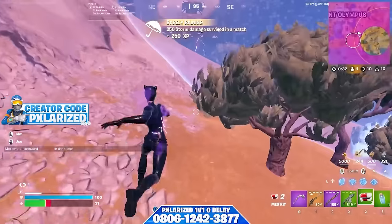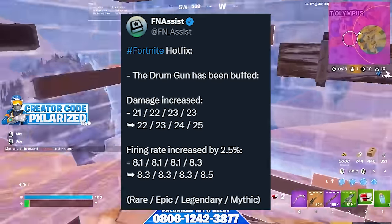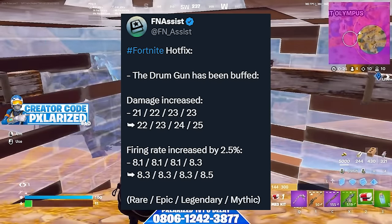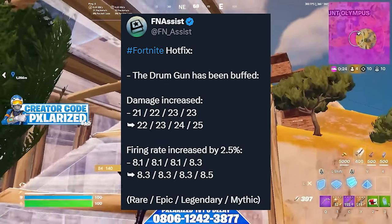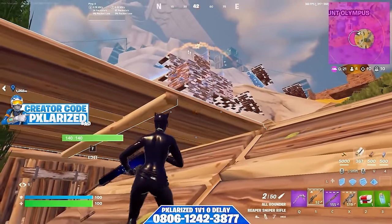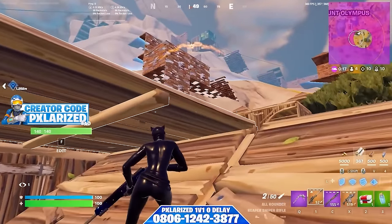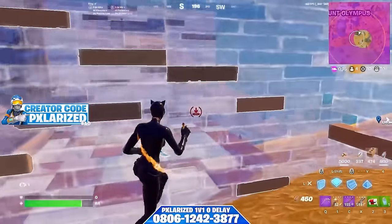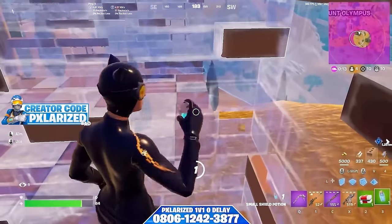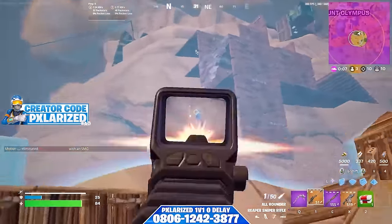Moving on, the Drum Gun also received a buff in this update. Every single rarity of the Drum Gun got a damage increase by one, and we also see a fire rate increase of two and a half percent. Overall the Drum Gun might be a little more useful now and stack up better against the Burst SMG. We'll have to see how many more people start using it now that it has more damage and a slightly faster fire rate — it could be a pretty solid spray weapon in the meta.